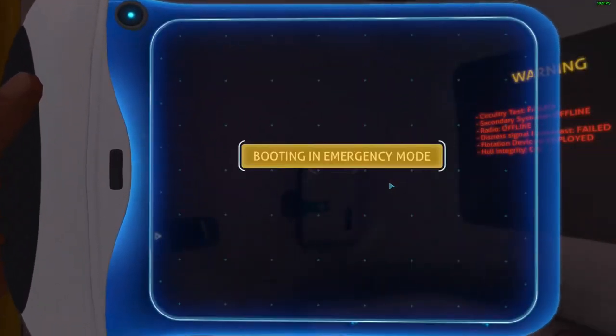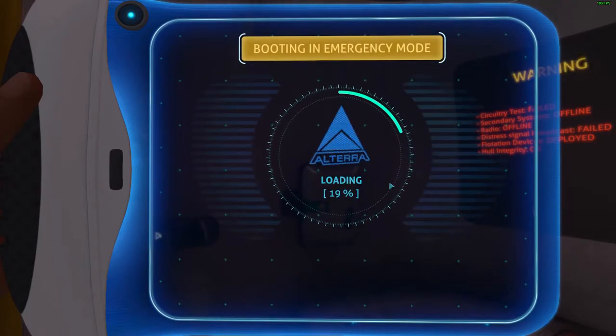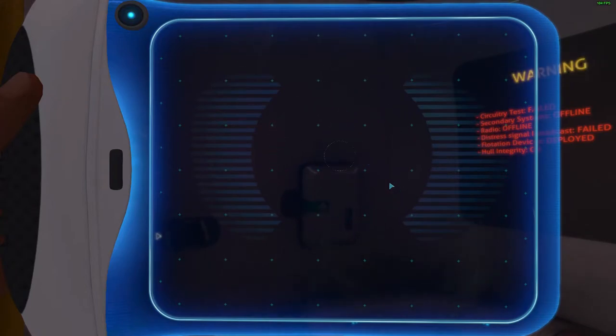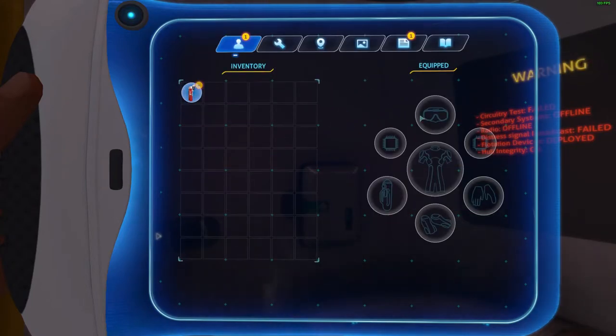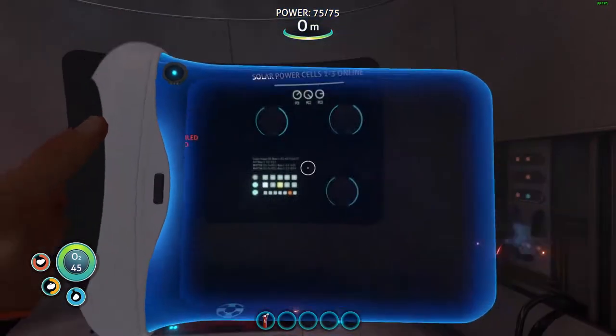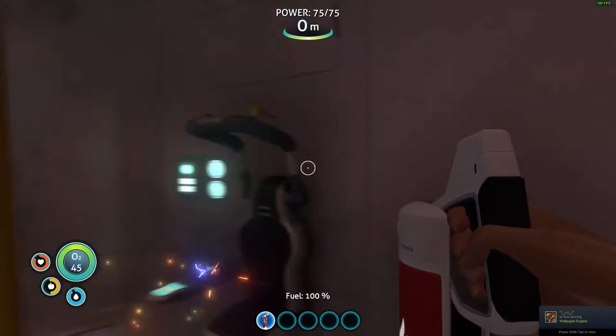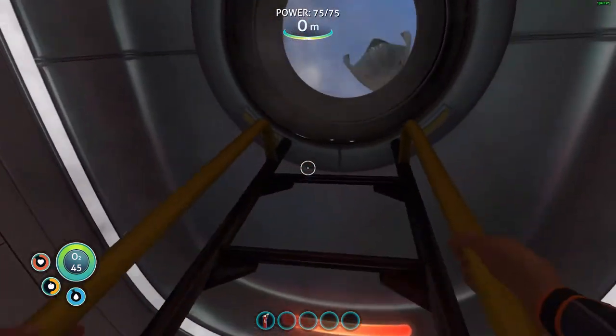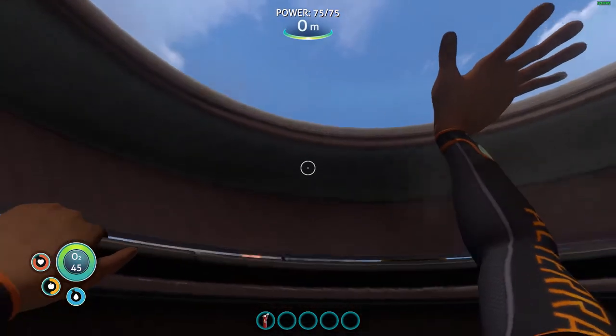I haven't really moved that far away from my base — the escape pod, or whatever it's called. I did reach the radiation zone and I couldn't get any further than that, like closer to the Aurora. Other than that, I've just been swimming around collecting stuff, trying to make all the different items — like the mobile vehicle bay and the sea glider, and getting the blueprints for those. I've also made some flippers, an oxygen tank, and a survival knife.